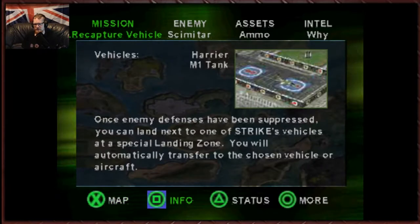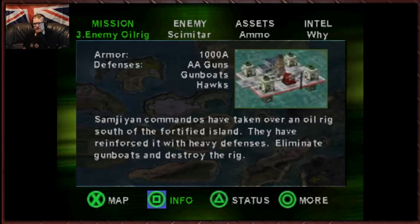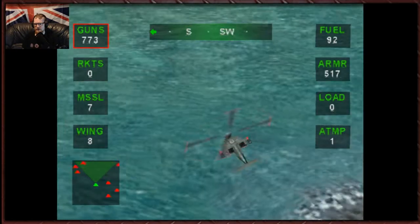So we've recaptured the vehicles. Once enemy defences have been suppressed, you can land next to one of Strike's vehicles at a special landing zone — you'll automatically transfer to the chosen vehicle or aircraft. Enemy oil rig — commandos have taken over an oil rig south of the fortified island. They've reinforced it with heavy defences. Eliminate gunboats and destroy the rig — we can do that.